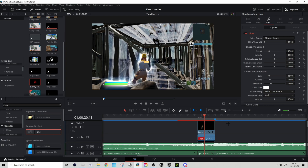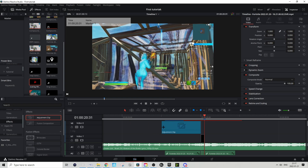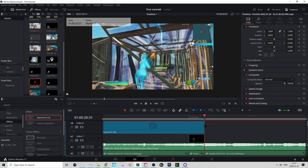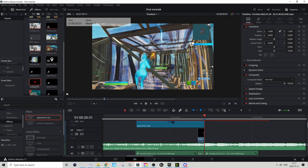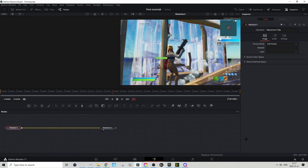Now we're going to add a zoom in. Go to Effects and drag in an adjustment clip, making sure it ends at the marker we placed in the beginning. Make sure again that you don't make the adjustment clip too short because that will mess up the preset.